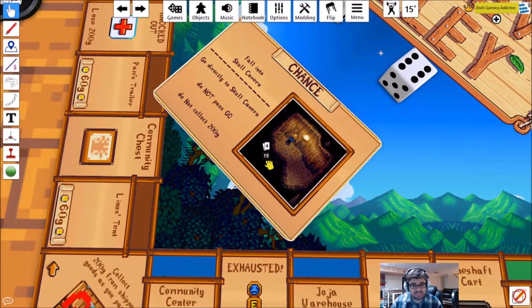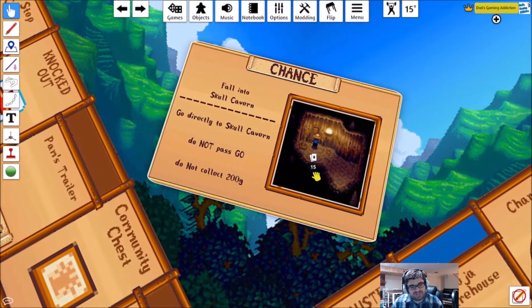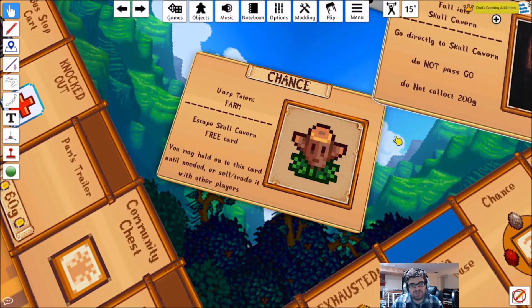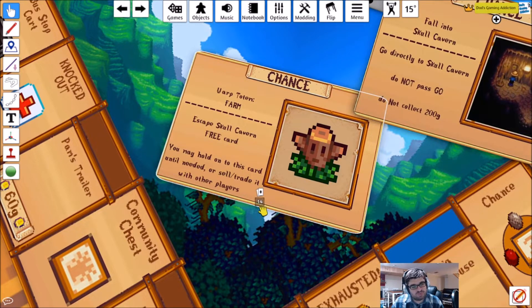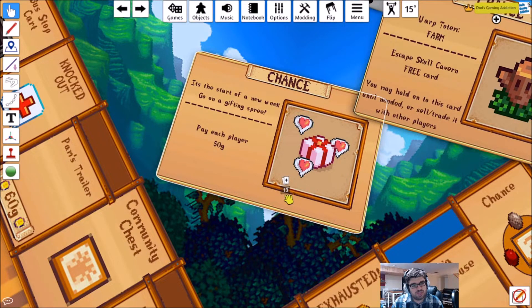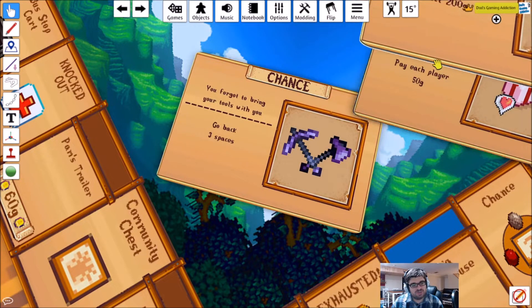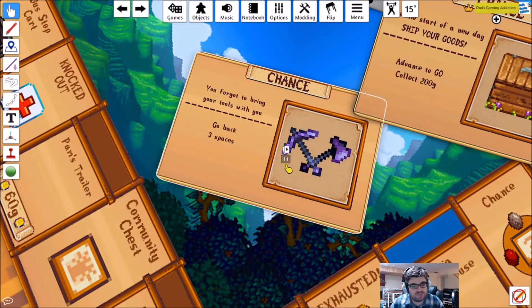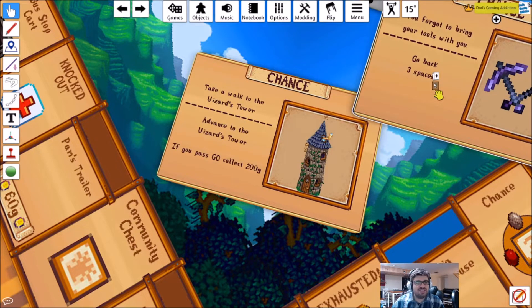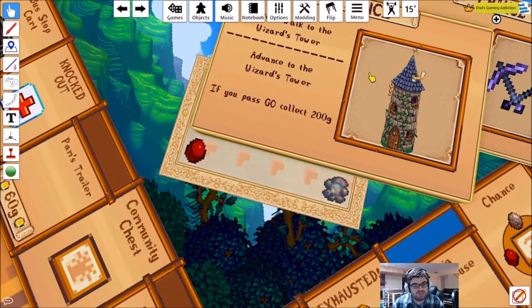This is the Chance deck. Let me flip some of these over. Fall into Skull Cavern — go directly to Skull Cavern, do not pass Go, do not collect 200G. Warp Totem Farm — escape Skull Cavern free, so this is a get out of jail free card. It's the start of a new week — go on a gifting spree, pay each player 50 gold. It's the start of a new day — ship your goods, advance to Go, collect 200 gold. You forgot to bring your tolls with you — go back three spaces. Take a walk to the Wizard's Tower — advance to the Wizard's Tower, if you pass Go collect 200 gold.